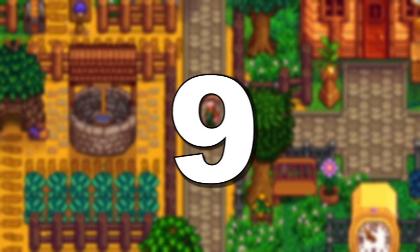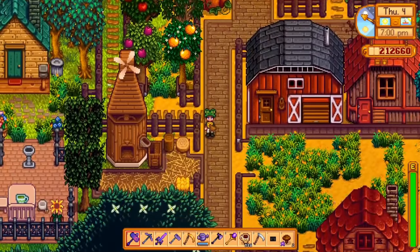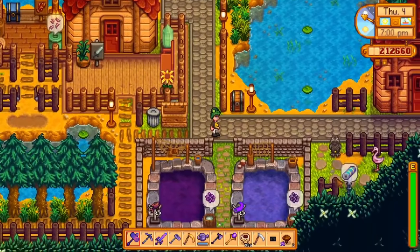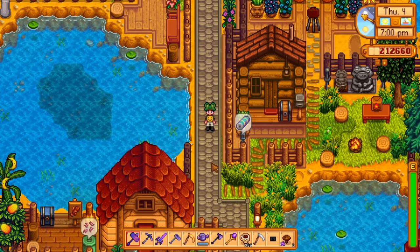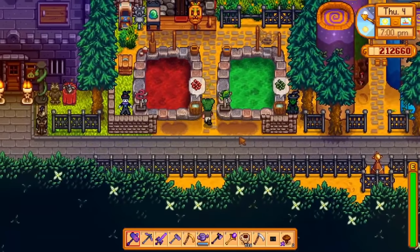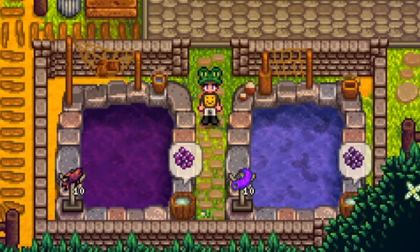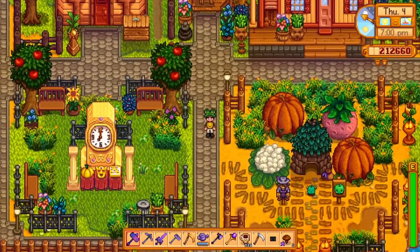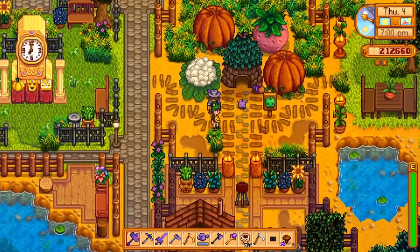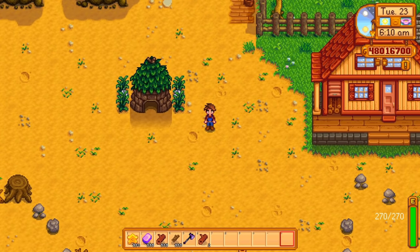Tip number 9: Use all the different types of buildings to give your farm some variety. This includes the mill, fishponds, additional shipping bins, and especially the farmhand cabins, which all have a very unique look and can even be upgraded if you play multiplayer. The fishponds' colors can also change for certain fish types like lava eels or super cucumbers. Junimo huts also look amazing besides the utility and they change colors every season. If you put gems or minerals into the hut, you can make the junimos change color.